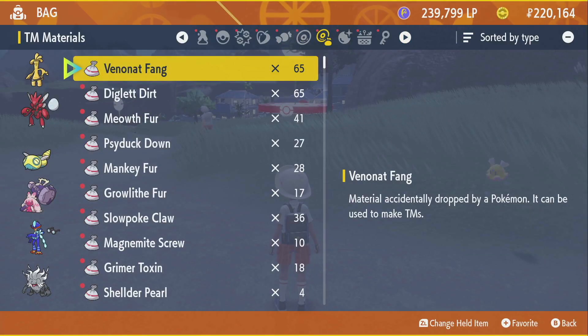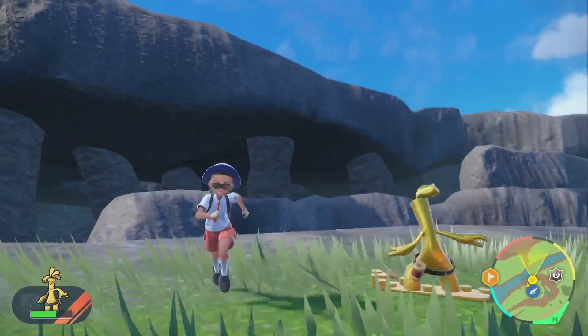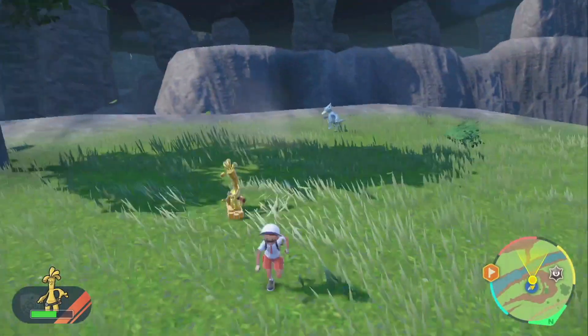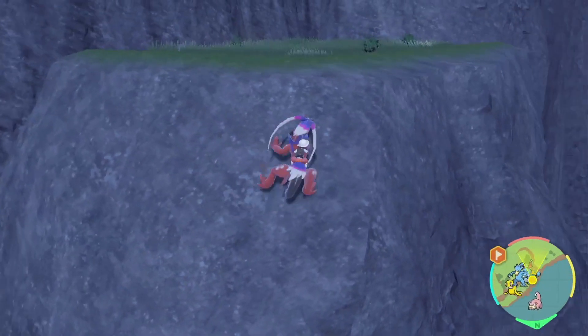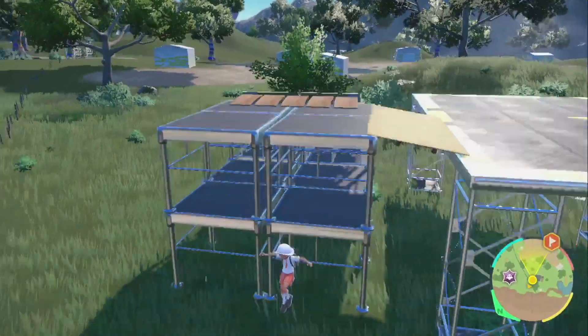With that being said, step one: obtain 999 Gimmagool coins. You can obtain these coins by traveling across the land, searching far and wide. Seriously, you gotta go crazy for this. There's Gimmagool hiding all over the map — in huts, by towns, in Team Star's camps. They're everywhere.